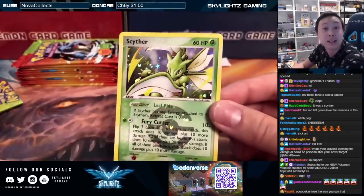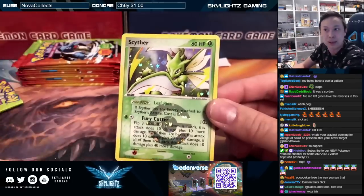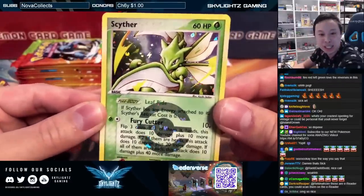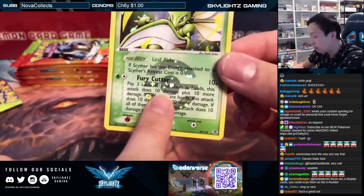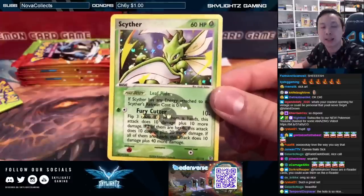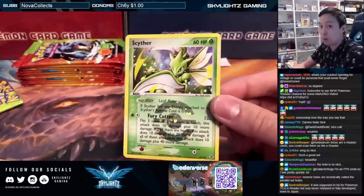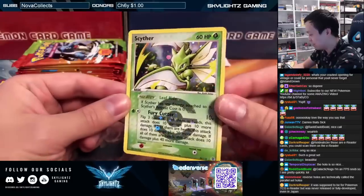It's a reverse rare Scyther! Look at that symbol right there. Check out this reverse, boys and girls — this is why the reverses were so nice during the EX era. They actually made the reverses holographic. We're so used to the holo being on the back, but back then they made it look holographic with all the different energy symbols in the background. For this specific set, the set symbol — the Pokéball — is placed on the card only for rares. That's how I knew instantly this was a rare. A regular uncommon or common reverse won't have this symbol — just the holographic pattern around the art.